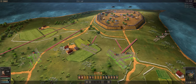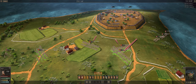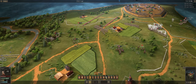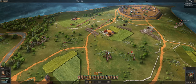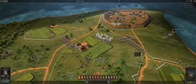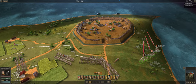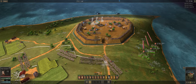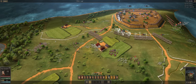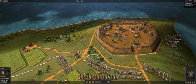My favorite thing in Ultimate General: American Revolution is the crisscrossing of units. I get told to move one unit at a time, and it's like — well, why is there the ability to move multiple units at once then? Apparently it's a long-standing pathing issue. Panda Kraut is apparently looking into it for Ultimate General: American Revolution, but it probably will never be fixed.